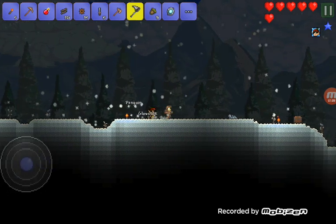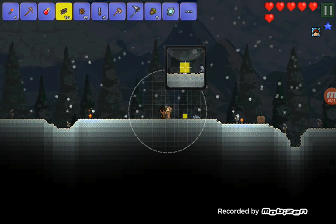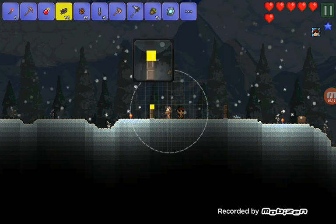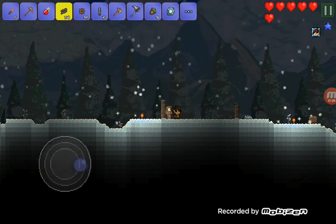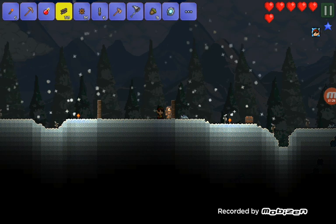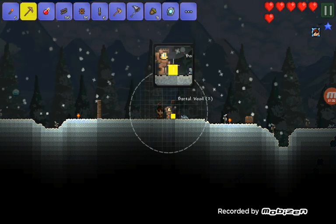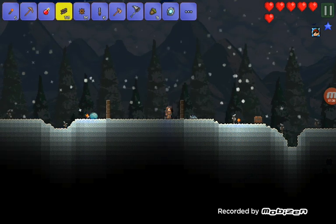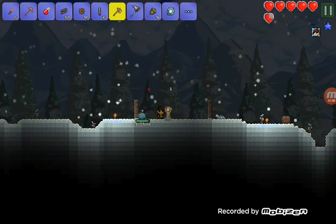I grabbed a glow stick by accident but that's fine. Now let's get going on our house - I love this texture. One two three, one two three - that's the build type. We'll take this up one and then get the doors going. I want this to look like a Christmasy house with real wood.